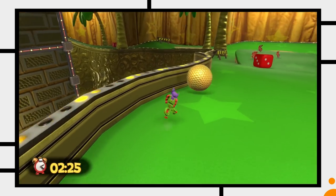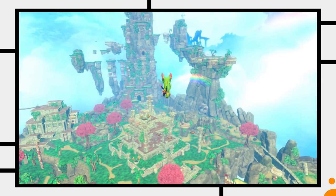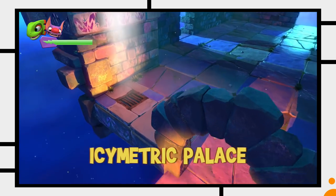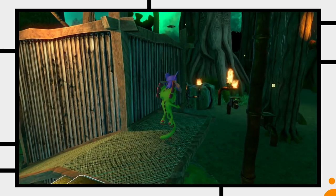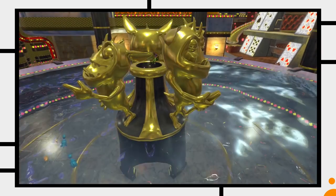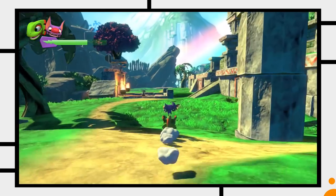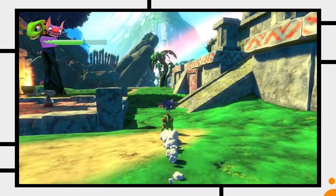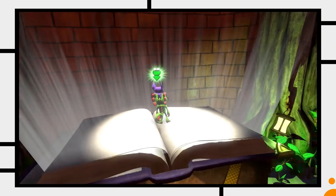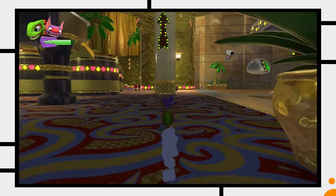I'd say the Yooka-Laylee levels are built around the same concept but try to give each level a unique twist. Triplestack Tropics has the temple in the center, the second stage has a castle but also a completely different stage within the stage, the third world breaks this pattern but has a maze theme going on in general, the fourth stage is built around a well in the center but takes place on two layers, and the last stage consists of a couple of islands with one central island for orientation. I personally found it pretty easy to navigate and keep my orientation in both games.